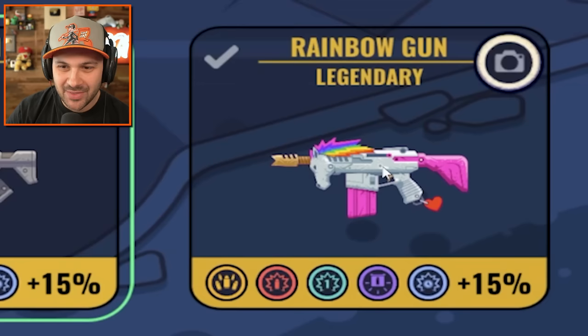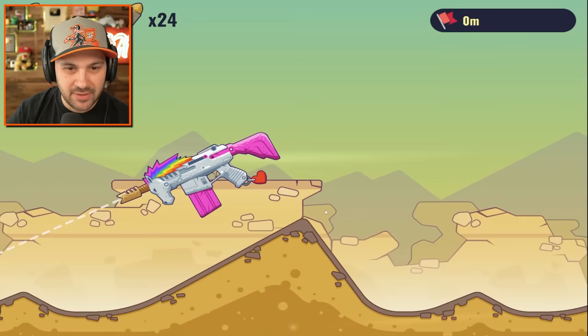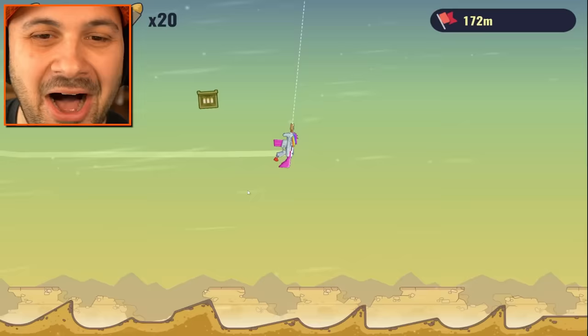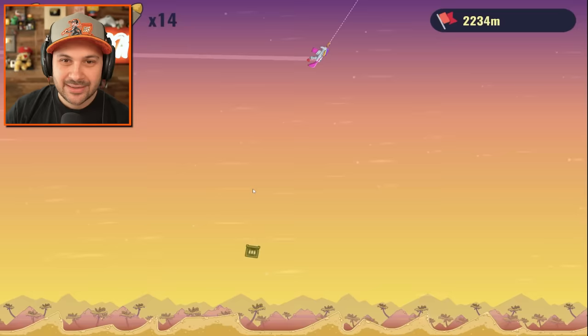Now we get to destroy the earth with the power of rainbows — possibly the entire universe! I've got $88,000 to spend, I can upgrade my ammo boxes one more time, and then — the moment we've all been waiting for — the rainbow gun! You beautiful, beautiful thing, I love the little heart tag. Let's do this — oh my gosh, it's incredible! Oh it's so good!